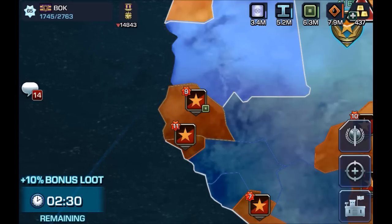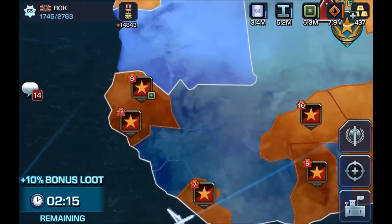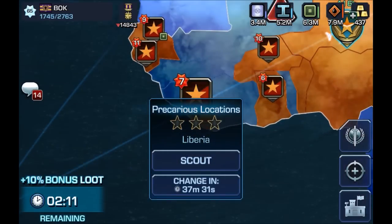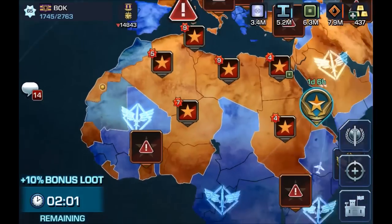If you click on that base again, you will see a countdown showing it's going to reset in one hour. So while waiting for one hour to attack that base again, we're going to attack another base. I attacked this one earlier and it's counting down — it shows 37 minutes and 26 seconds — so we're going to find another base.